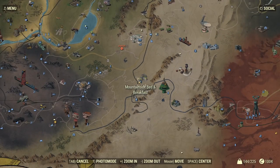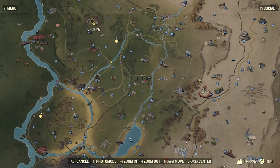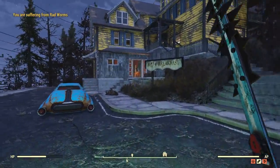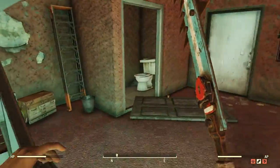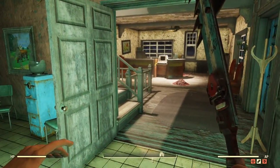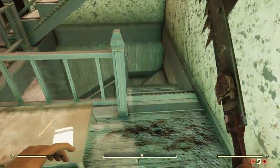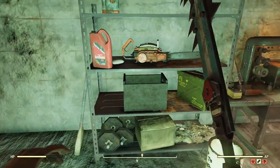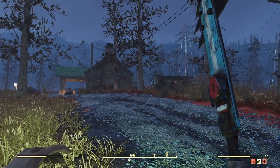Your next possible chainsaw location is a place called Mountainside Bed and Breakfast, located here on your map. Vault 76 is way up here for reference. Once you get there, head on inside the building and follow the path I take. Keep in mind there will be ghouls here. Once you come in, there will be a door you'll need to pick — but it is a zero skill lock, so you should have no trouble. Head down this way into the basement, and right here on the shelf will be your next chainsaw. All you have to do is pick that up.